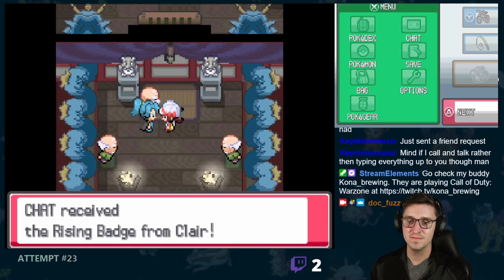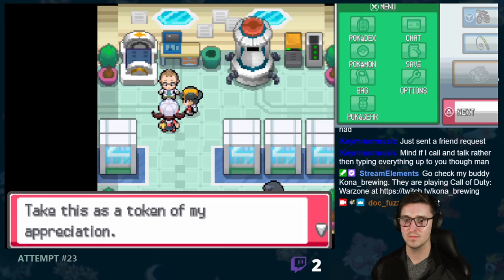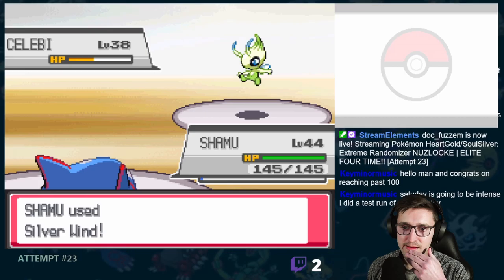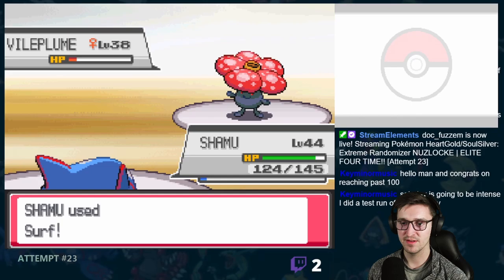Or so I thought, because of course you have to go through the Dragon's Den to finally get the badge. On the way through the Den, I ran into a Pidgeot that would literally rather die than be on my team. Eventually I did make it to the center of the Den, answered some brutally difficult questions, and finally earned myself that Rising Badge.